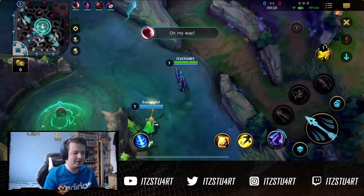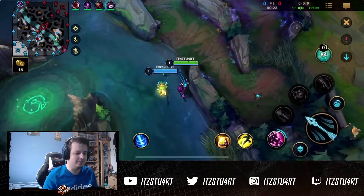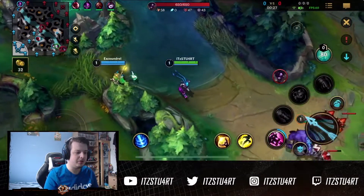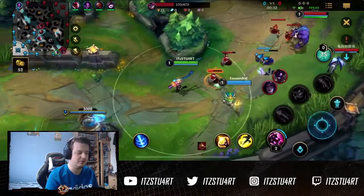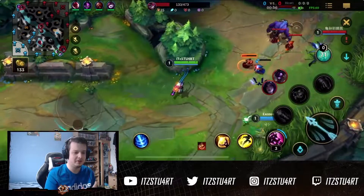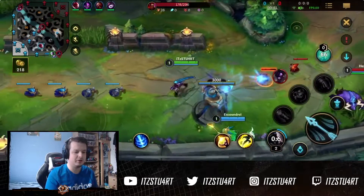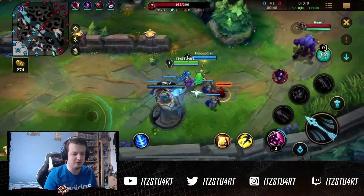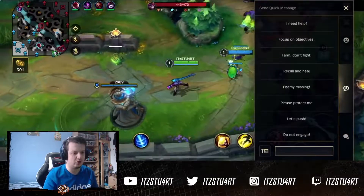Sometimes it can get a little bit difficult in lane — you have to sit back and relax, you can't always go aggressive. We do get an early ward on the blue, which is super important to try and get some early vision down to see where the jungler has started. We realize the jungler started top side. Normally junglers do a full clear of the top side, then a full clear of bot side and then gank bottom, or sometimes half-clear each side into Scuttle Crab.